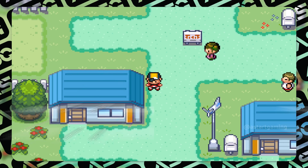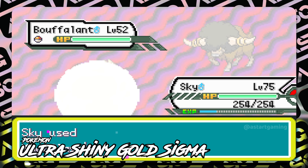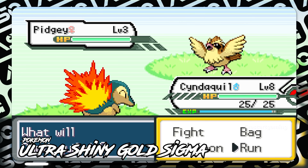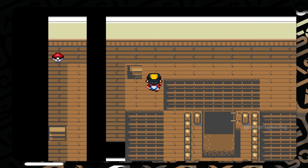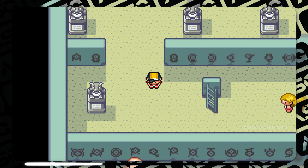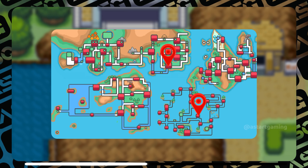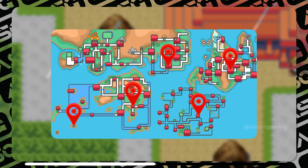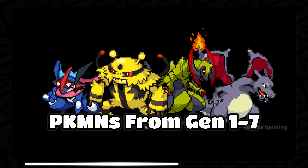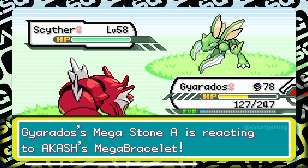Next on the list is Pokémon Ultra Shiny Gold Sigma by developer Alex Sanchez, which has become one of the best games in recent years through evolving with each update. Exploration is a major highlight — you start your journey in Johto, then explore Kanto, Sevii Islands, Orange Islands, Alola, and Hoenn as post-game content. You can catch most Pokémon from Generation 1 to 7 including various Paradox and Paldean forms, and use Mega Evolution at its full potential.